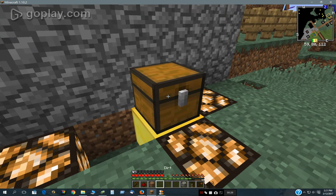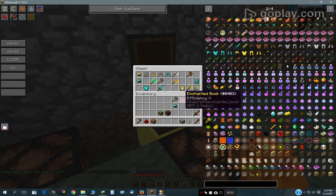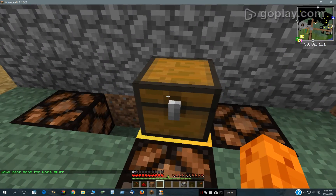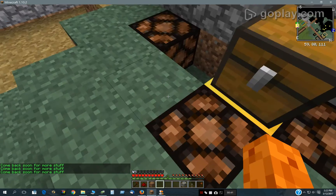Here I have a chest and if you open it up it will give you many items sometimes. Sometimes it won't give you that many. And then when you close it, these lights go off and there's nothing in it for a while. It says 'come back soon for more stuff'.